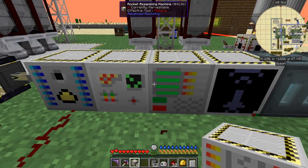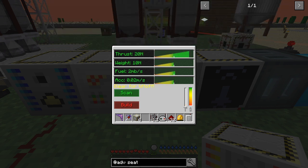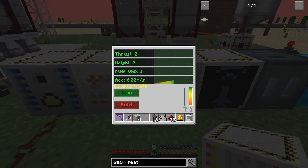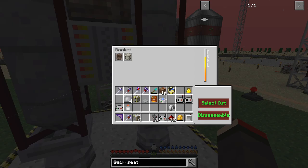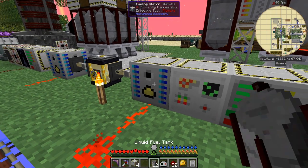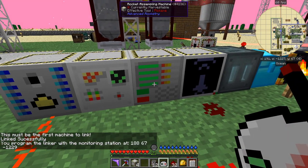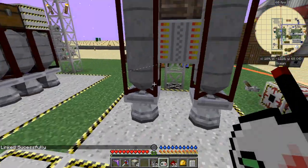You can see it's got an acceleration of 0.2 meters per second, the fuel usage is twice as much, the weight is 10 — the previous one was 8 — and the thrust is 20. Now it's built it's going to be fueled up automatically. It should really be linked — I should be linking the fueling station here to the rocket assembly machine, and the same with the rocket monitoring station. Maybe it's just remembered the link from before. So it automatically fuels up when it's built.